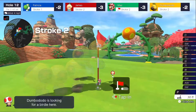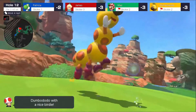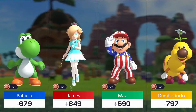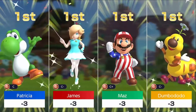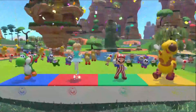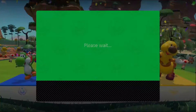James misses a putt there, I believe. So we get a birdie here. Will Patricia get a birdie as well? Yeah, James got a par. I think we're all at negative three here. Yeah, this looks like a four-way podium to start our evening. That's interesting — wow, I've never seen a four-way podium, though I'm guessing it's pretty common. You gotta think on this course in Donk City, a lot of times everybody ends up at negative three. Wow, four-way podium.